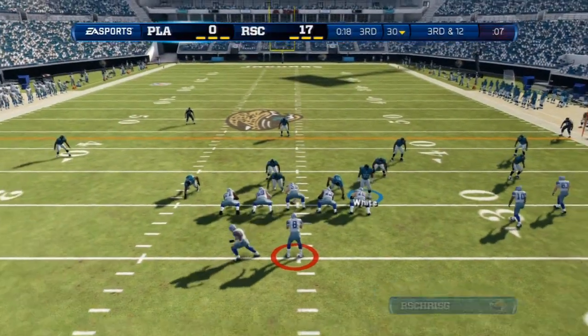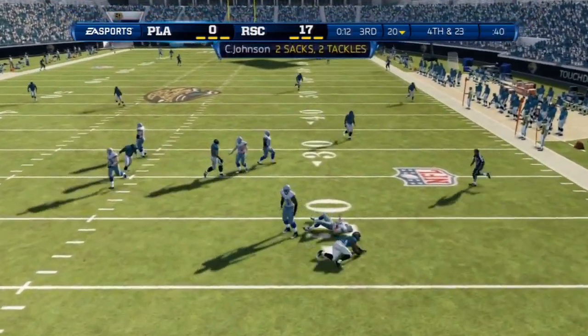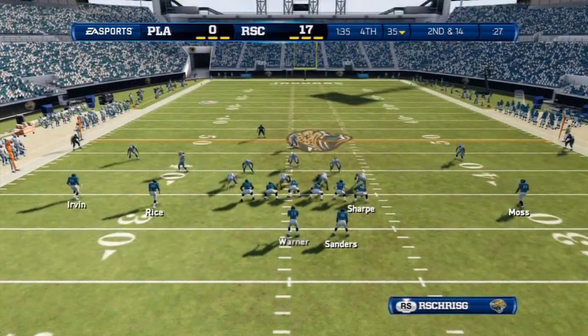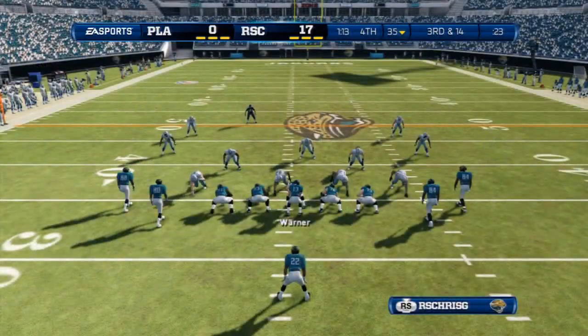Steve Young makes audibles at the line of scrimmage, drops back, has a lot of time, but gets hit as he tries to throw - that ends the third quarter and he punts it back. Much respect to my opponent in this game, he didn't cheese at all. It's a really good game, and while Barry Sanders got lit up by Clay Matthews, at this point it's pretty much over.